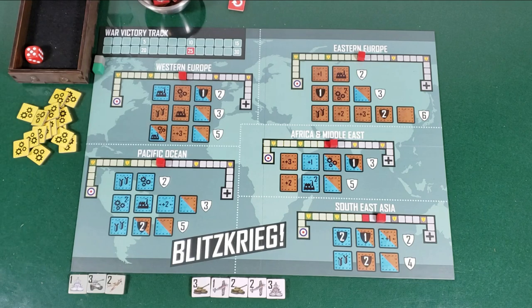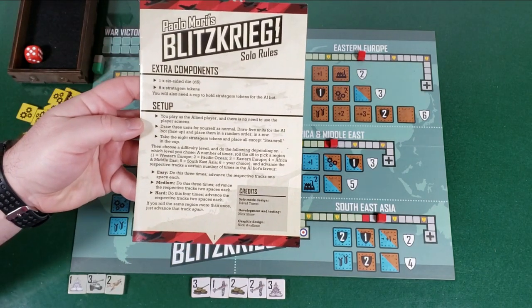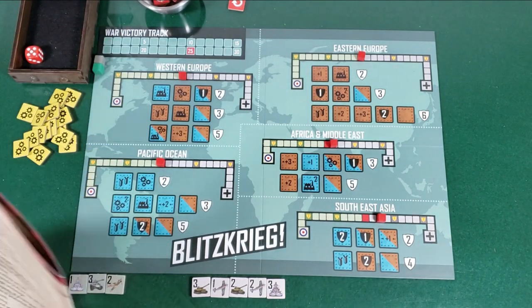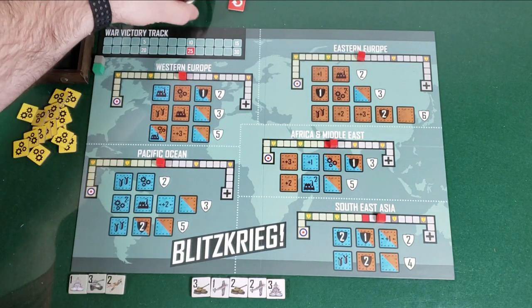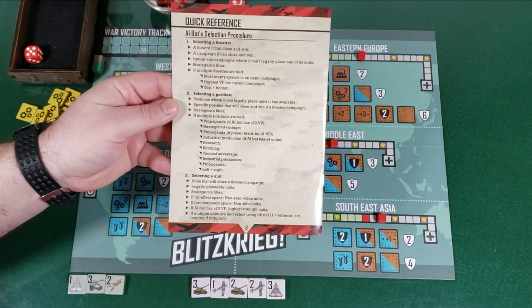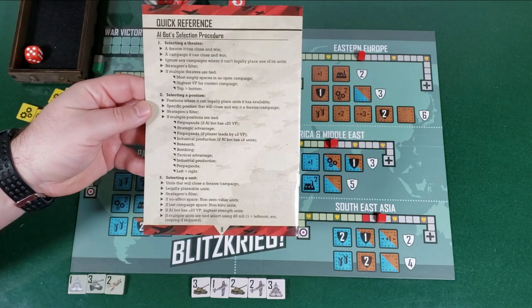It does have official solo rules — there's a main rulebook and then there is a solo rulebook. Pretty simple. Basically you're following some chits you draw to determine certain strategies, and then you're following a flowchart. I'll explain as we go along.